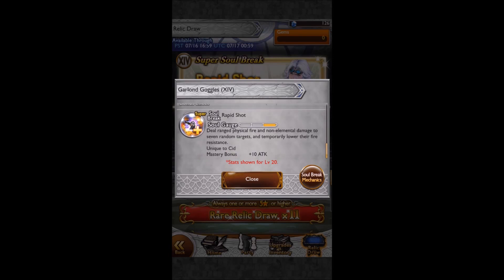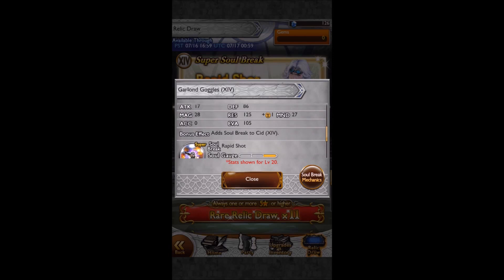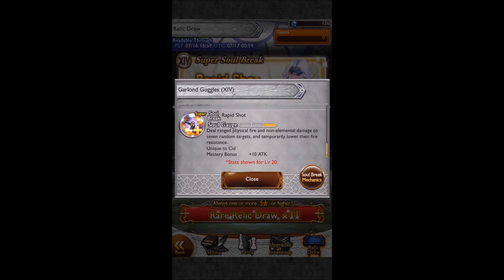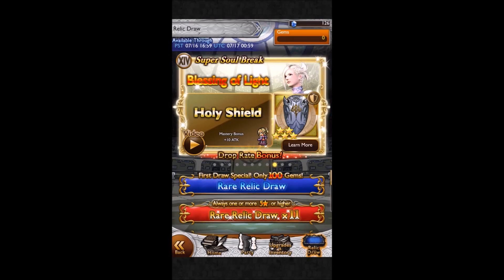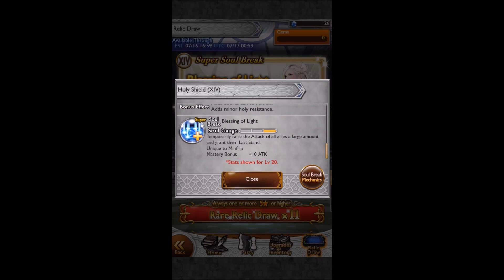We've got Garland Goggles - SID's Super. It deals ranged physical fire and non-elemental damage to seven random targets and temporarily lowers their fire resistance. Not so good for SID actually, especially as his BSB is mainly Earth Element. Unless his Ultra or something is going to be fire related, but then that makes his BSB a little less practical to use. All in all, if you get the Super, not too bad I guess.